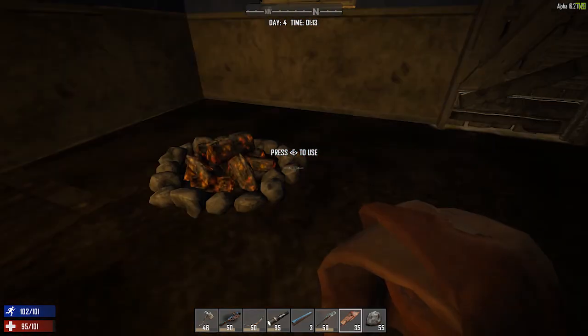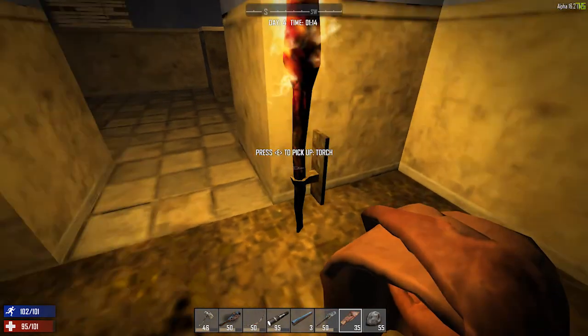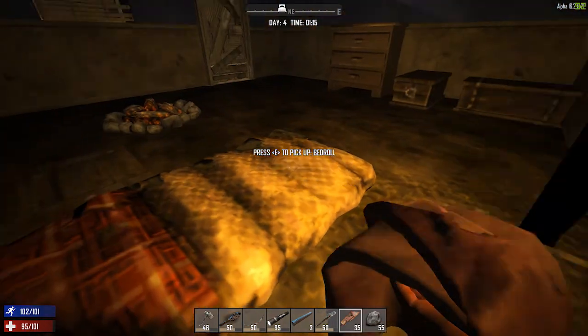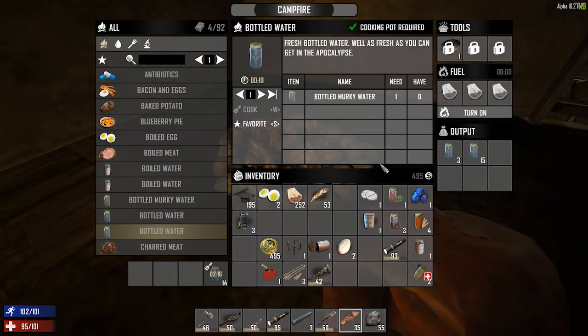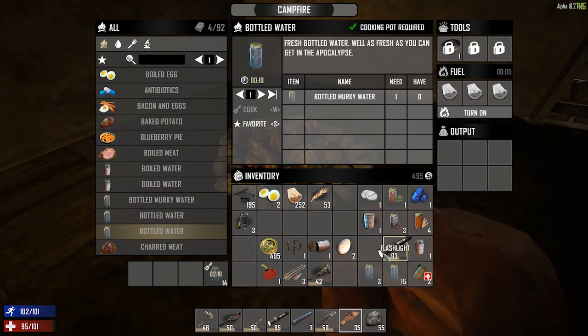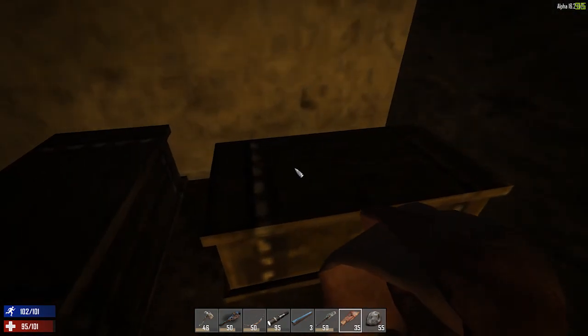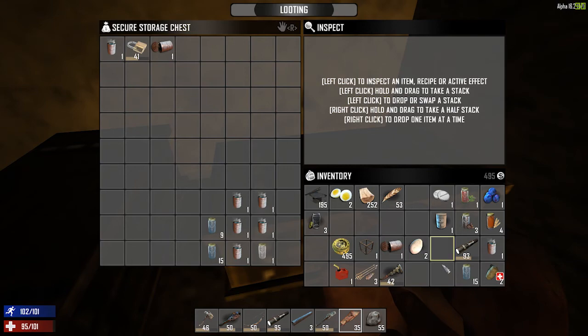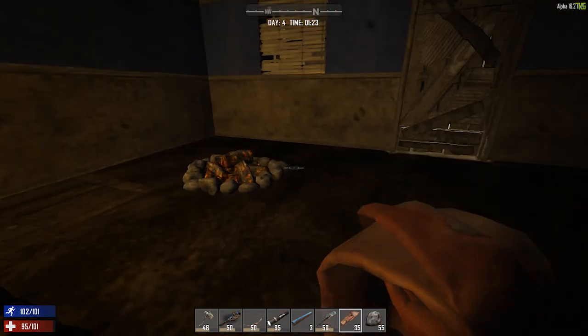I drink lots of fluids. I got a torch sitting out in the middle of nowhere which is really cool, and I just cooked up about 45 bottles of water — that's how many bottles we picked up on our way in here. I'm going to stack these, take half, and keep one.